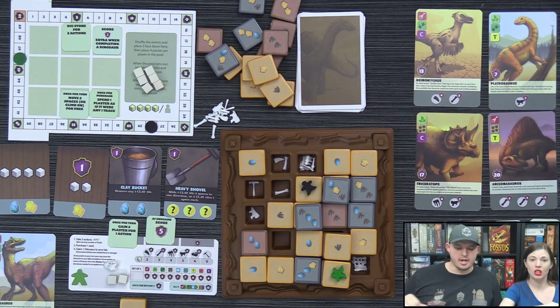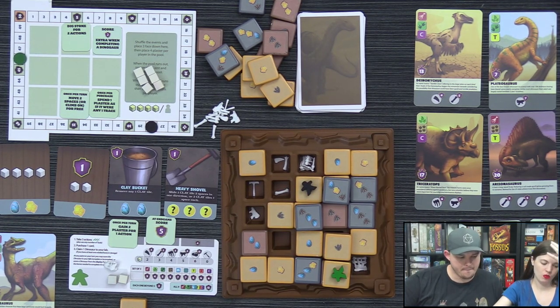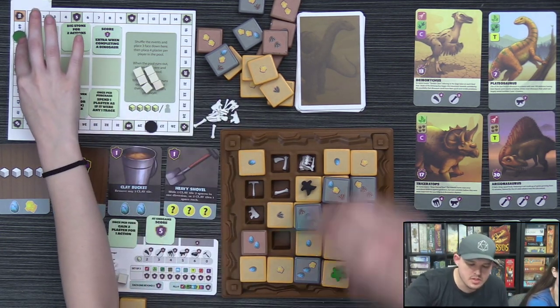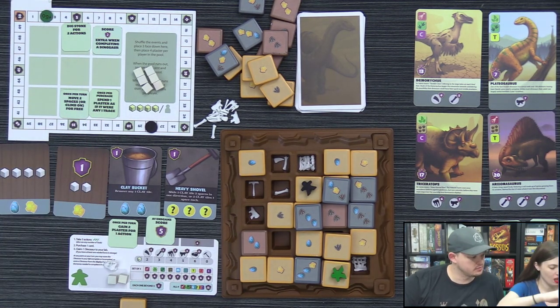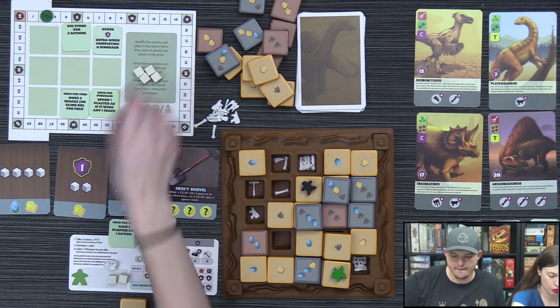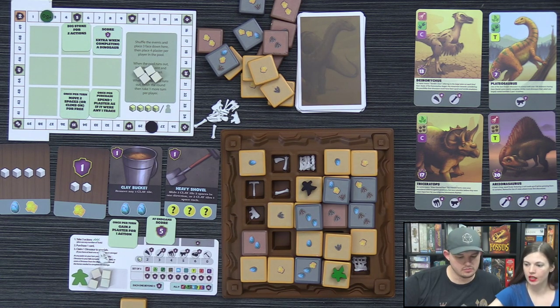Derek turns in trace tiles for six points, putting him at 52. He digs a rib bone for two actions. He reflects on the strategy of doing partial dinosaur turn-ins — it's interesting because you can score quickly without completing everything perfectly.